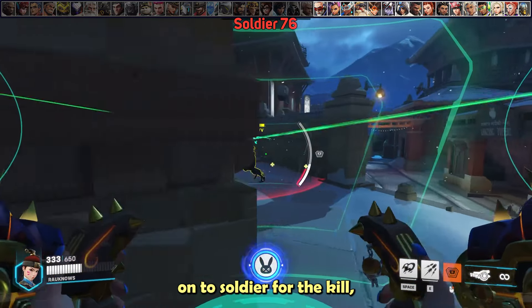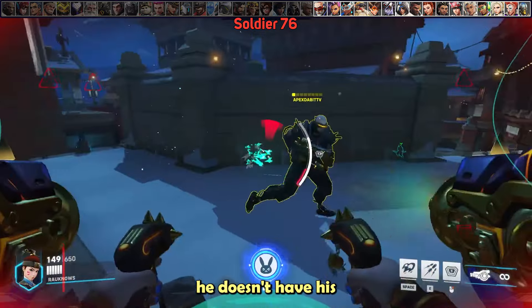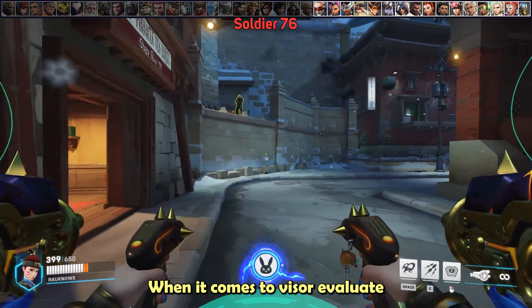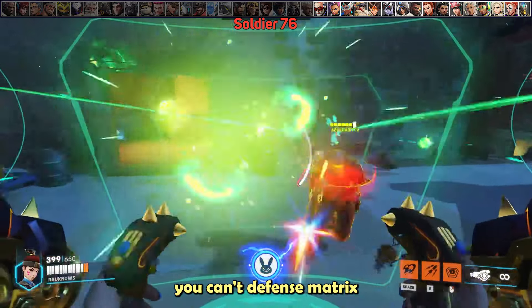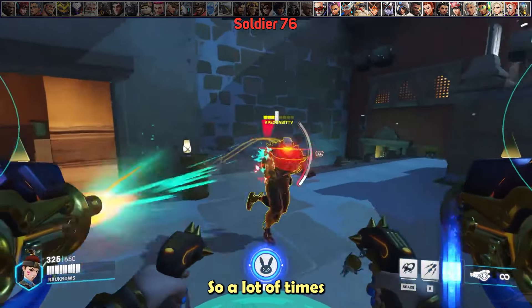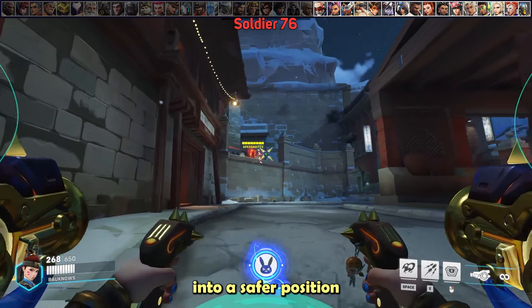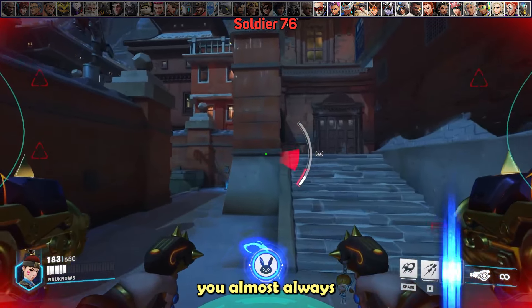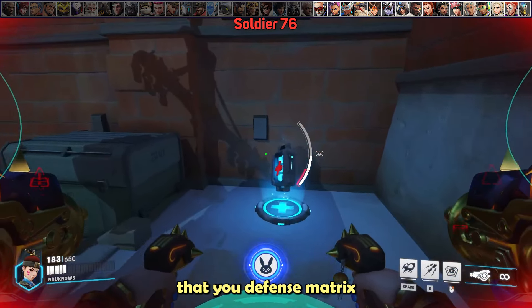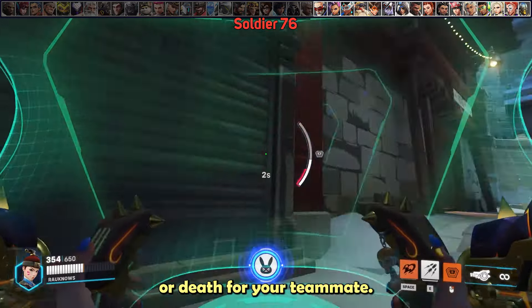When committing onto Soldier for the kill, hold your micromissiles until you know he doesn't have his healing station. When it comes to Visor, evaluate if you need to defense matrix it. Just like Whole Hog or High Noon, you can't defense matrix the entire thing, so defense matrix the first half while escorting your team to a safer position. However, when it is a nano-Visor, you almost always want to defense matrix as much of it as possible, because even a split second could be life or death for your teammate.